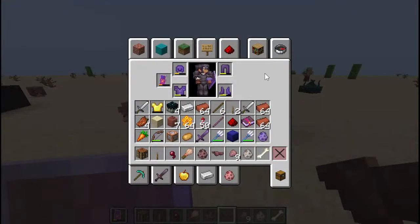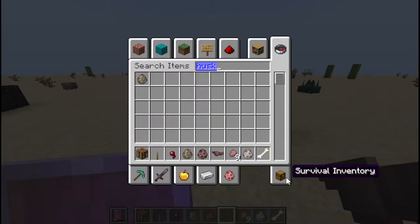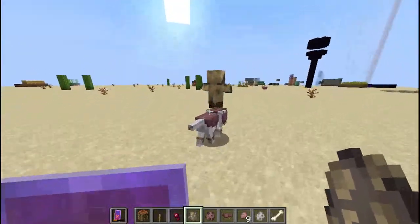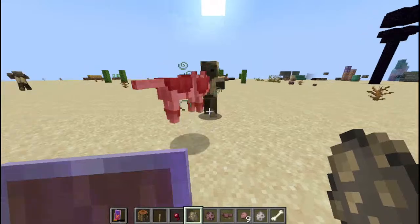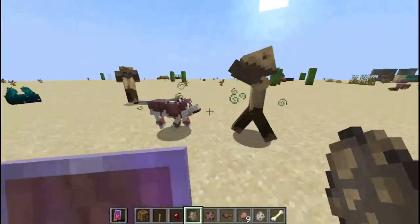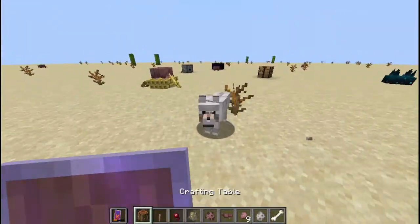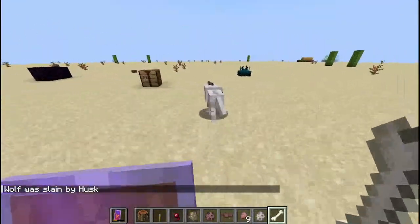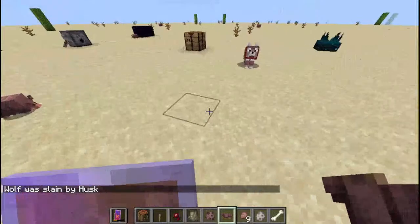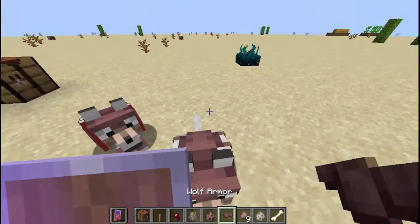You can have the wolf attack — let's try it. As they can attack through, it's much more durable except against a creeper, because creepers are not at the highest durability. Getting more wolves. Oh — it's dead. But it also drops the wolf armor when the wolf dies.